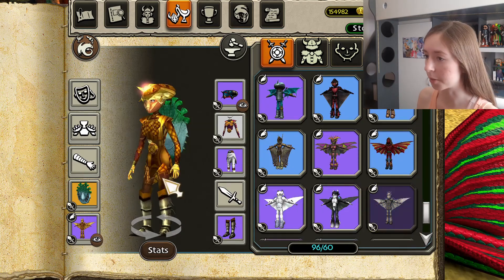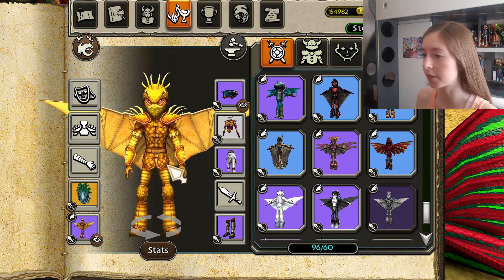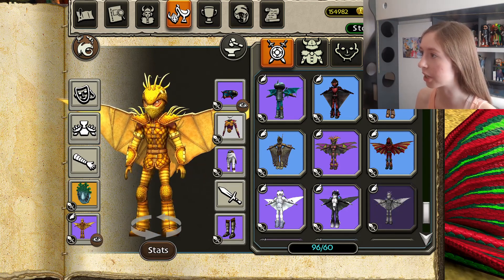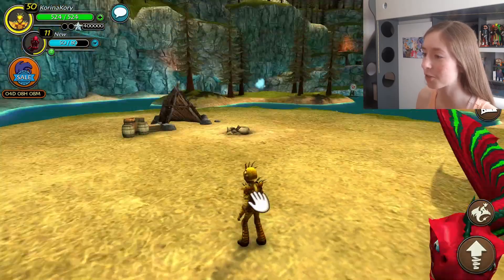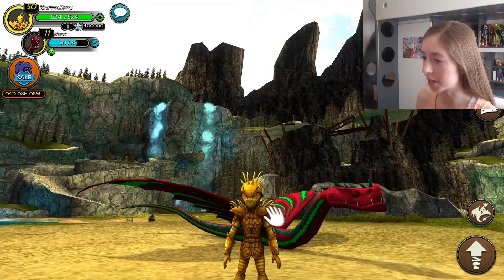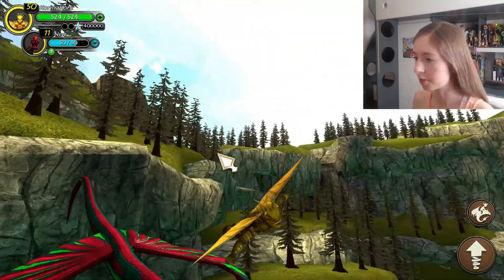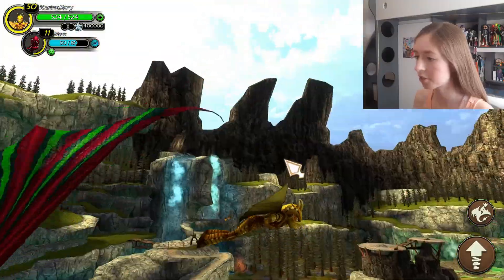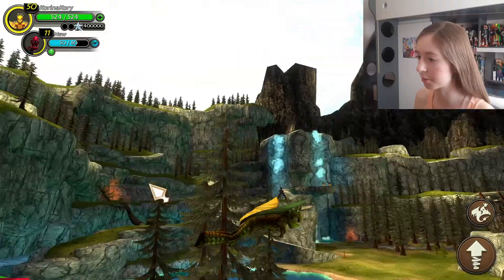And then we have the Fireworm Queen Dragon Armor, and this is one that I really like. I'm not usually a big fan of gold, and this is a goldish yellow color, but I don't know what it is about it — I just really love it. I think the design is great, I love the spikes, I just love everything about it. It looks gorgeous. I actually fly with this one quite often compared to the rest, so this is definitely one of my favorites.